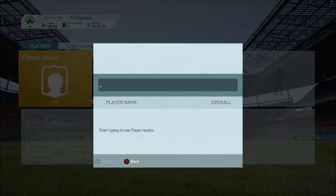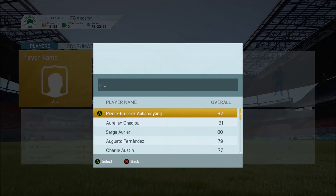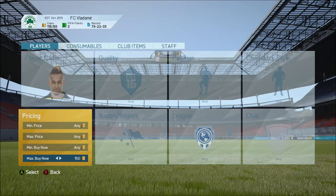So the player I'm going to be doing this with first is going to be Aubameyang. It's best to do this with players who are in high demand, but people aren't going to be going crazy for him. Like Team of the Year cards — people are just going crazy looking for them. But Aubameyang, people like him, but people aren't looking for him right now.